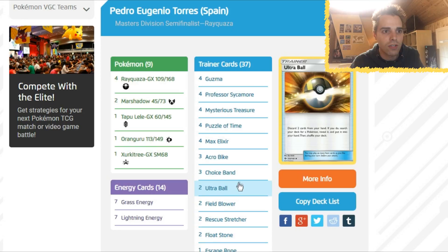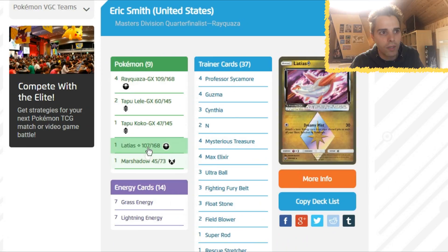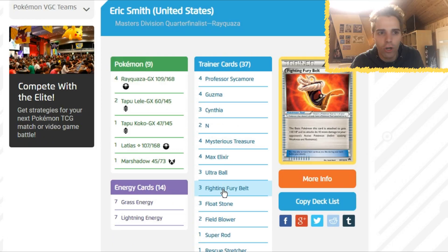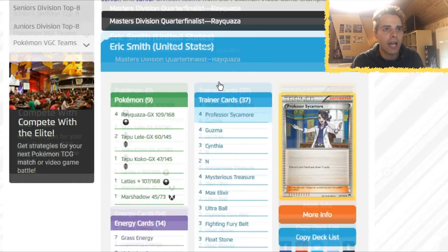Next up is another Rayquaza list, very similar. We also see Marshadow, but there's also Tapu Koko GX with the interesting Tapu Thunder GX that can come out of nowhere. Two Tapu Lele in this list, and Latias Prism Star. Not Choice Band — he opted for Fighting Fury Belt instead, but the rest is pretty similar. You need Rescue Stretcher, Palpitoad, and Super Rod eventually because you're gonna discard a ton of cards. There's also Parallel City — kind of a more defensive build because of Fighting Fury Belt over Choice Band and the Parallel City.